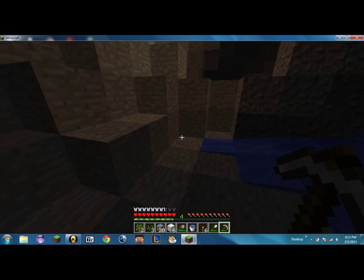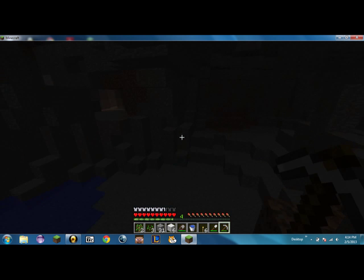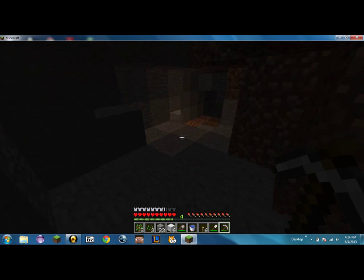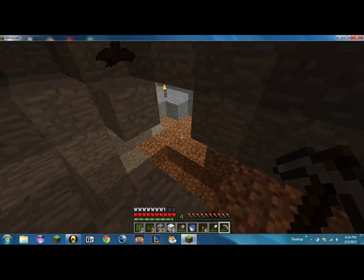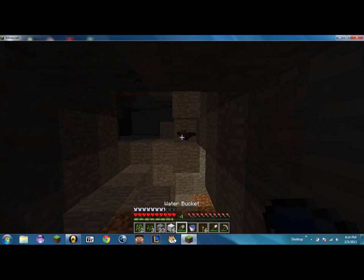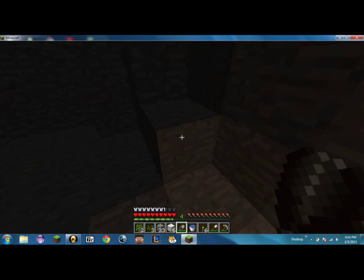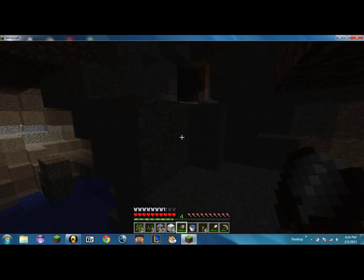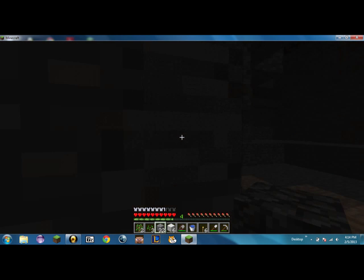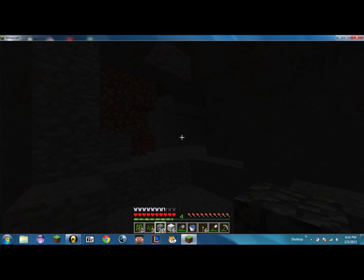Unfortunately there is no entrance. Maybe up here is a way — nope. It is above where we placed the torch, and this ends right here. And I don't like you, bat. You should be able to get bat wings or something, that'd be cool. I hate bats. I seriously do — I really wish that they didn't exist.